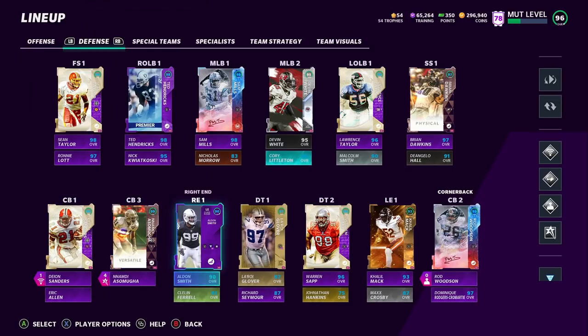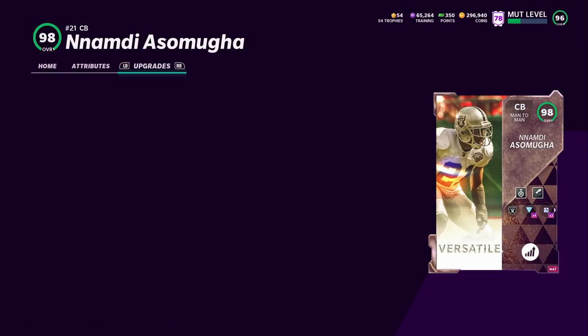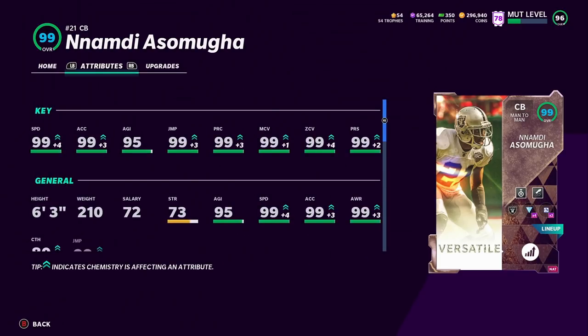At corner I've been rocking Deion, Rod Woodson, and I just got this new Nnamdi. I put him in the slot to let him go to work. That's insane for a Raiders card — Raiders theme team, 99. This is literally a golden ticket card, 99s across the board. Nnamdi is awesome.